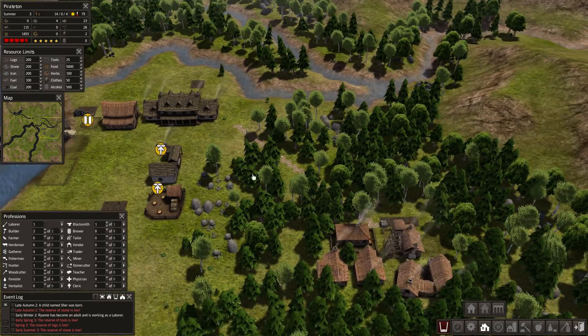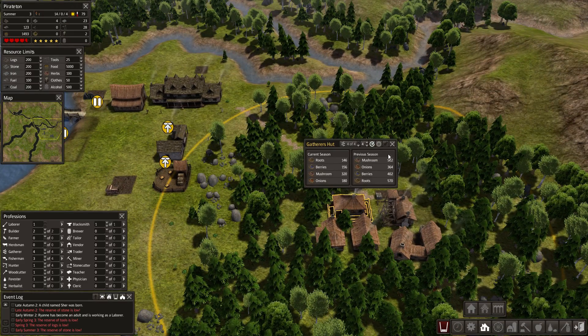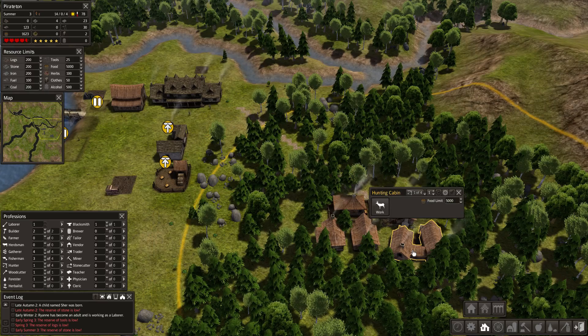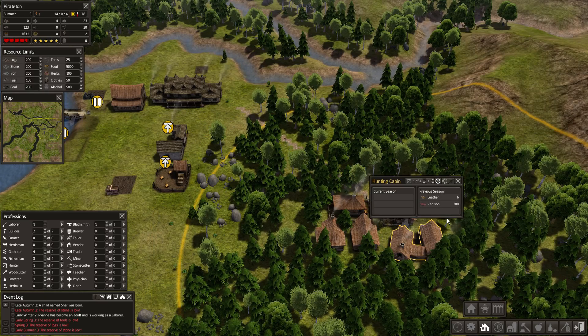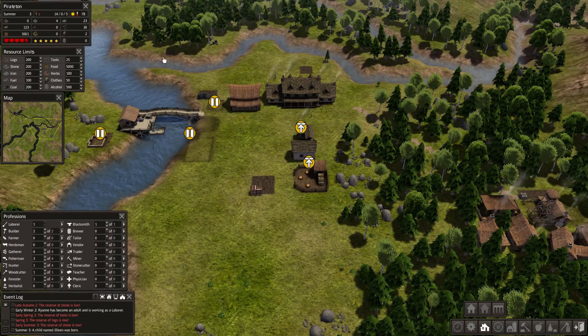We'll get less fish because I just got rid of the fishermen, but we'll get some good fish out of that. Almost 2,000 food per season from this, assuming each mushroom counts as one food. We've got a little leather and a little venison, which is good because we're running low on coats.